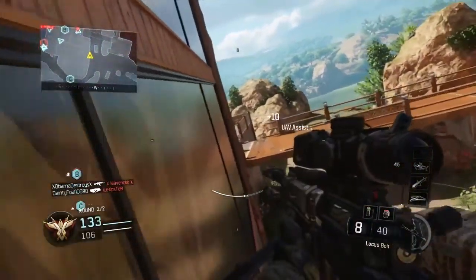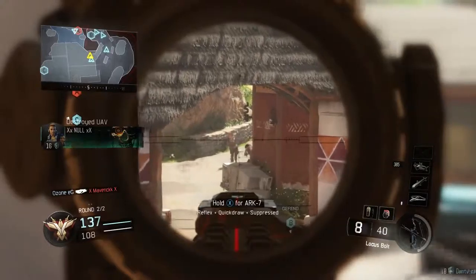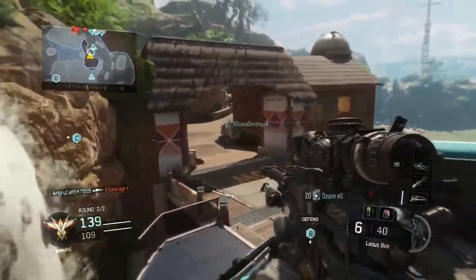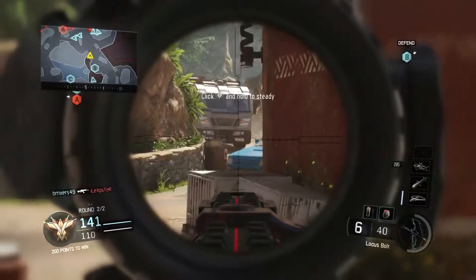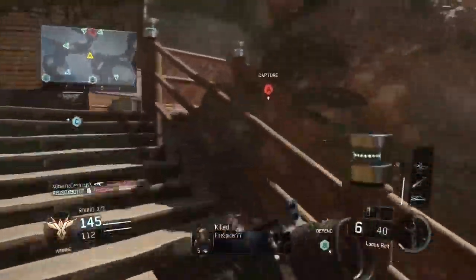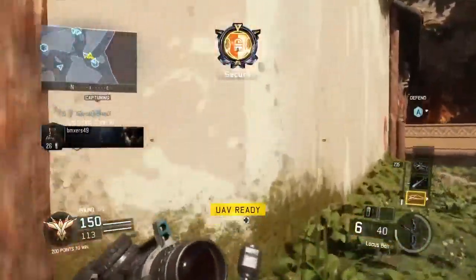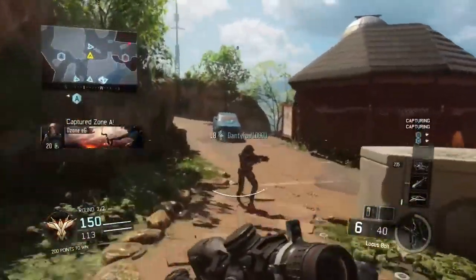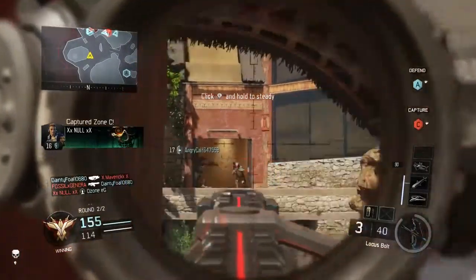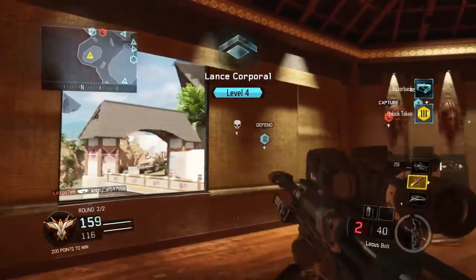I wanted the quad so bad! I haven't had a quad feed yet — I've hit like eight triple feeds. UAV destroyed. Friendly UAV inbound. They're up here. We got our UAV — put that up. There's a crap ton of enemies here. We got our Hellstorm, and I leveled my Locus up to level three. I am just loving sniping right now.